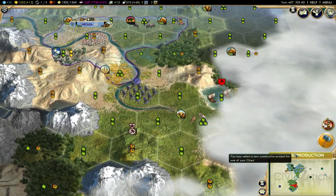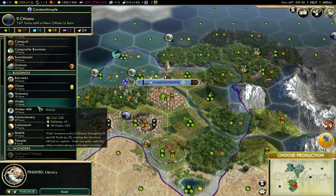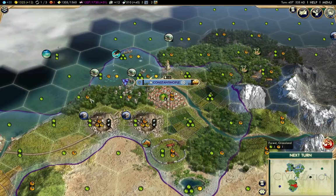I'll see if I can find anything over here worth looking at. I've built a library here in Constantinople. A stable is gonna increase production. A circus is gonna increase happiness and has no maintenance - I definitely want to do that.